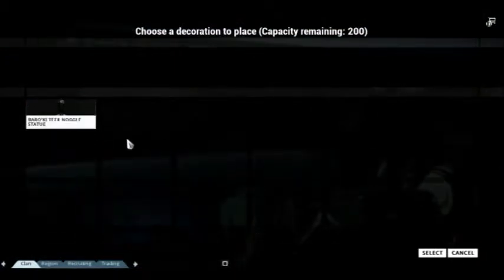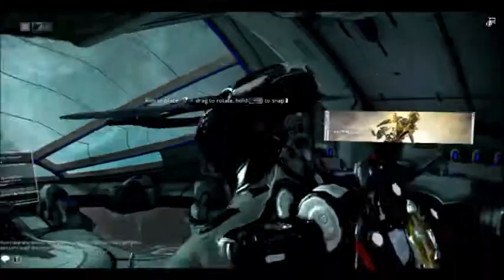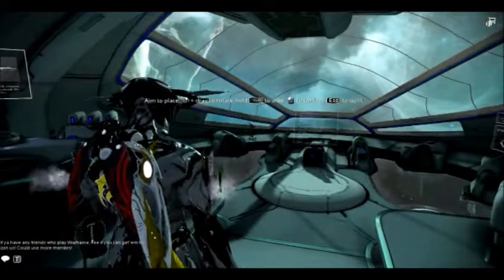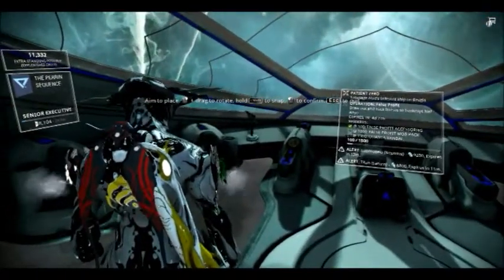And you'll want to place a decoration. Please note, you'll need to pick up your Nogo statues, which are essentially just bobbleheads. You'll want to double-click on it. Now, if you have a Clan Dojo, you should see that the way to do this is very similar.